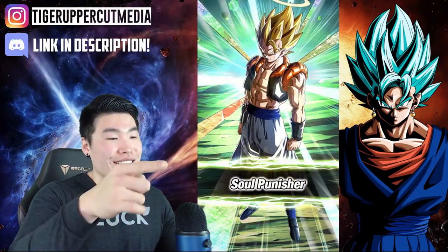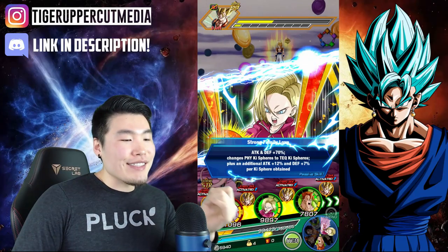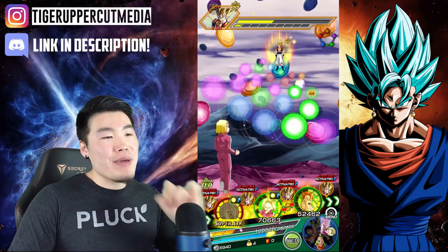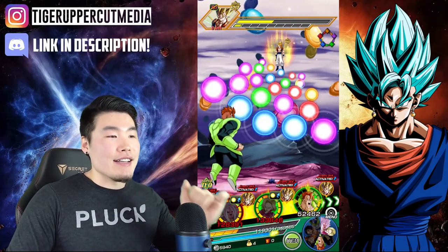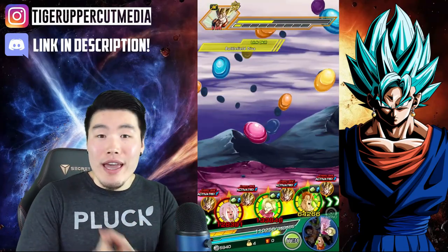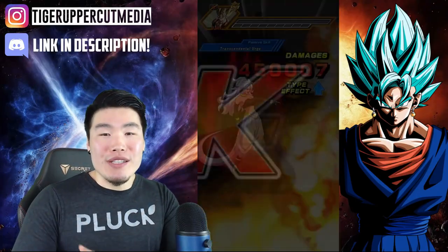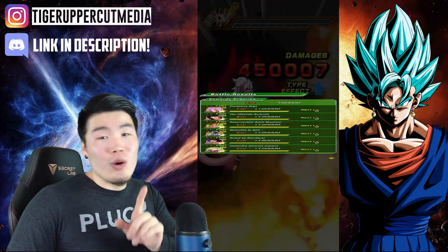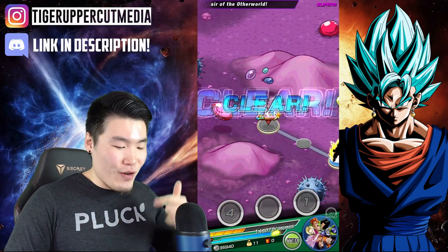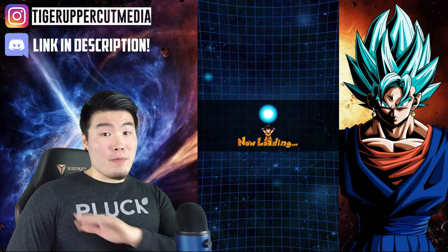Interesting tidbit I was saving for this video — STR Perfect Cell might be the only character in this entire game that has a rhyming title and character name. His title is 'Welcome to Hell' and his name is Perfect Cell — so it's 'Welcome to Hell, Perfect Cell.' He might be the only unit in this entire game that has that going on. If you guys know about any other units in this game that have rhyming titles and names, let me know in the comments down below.